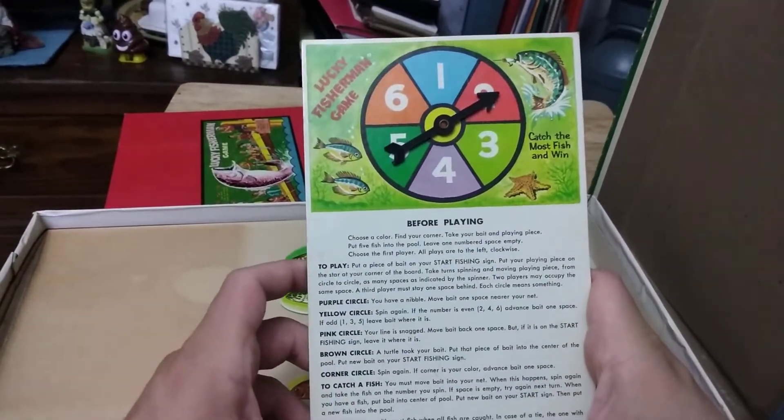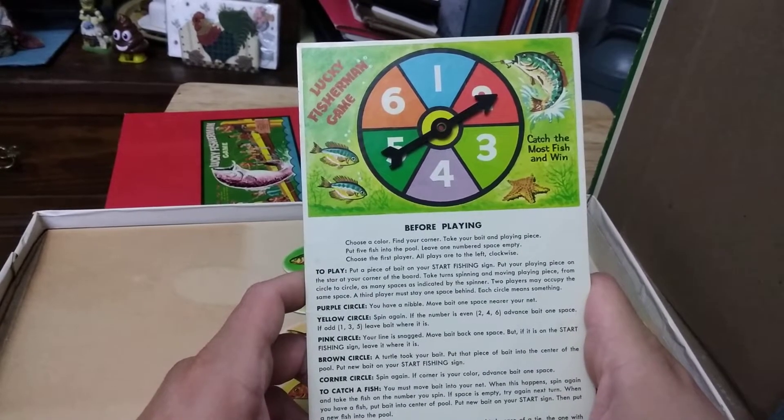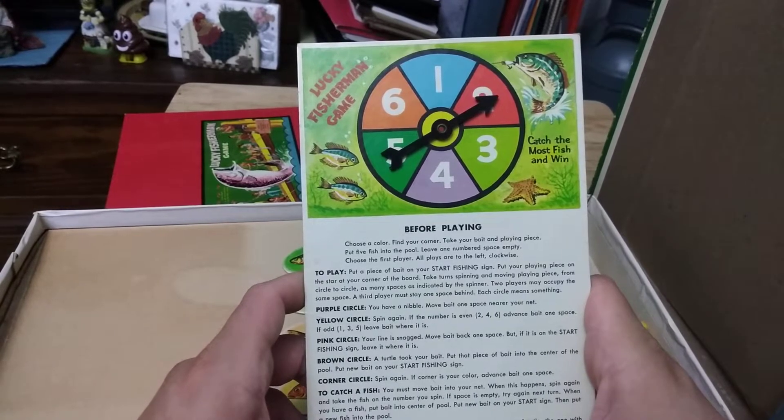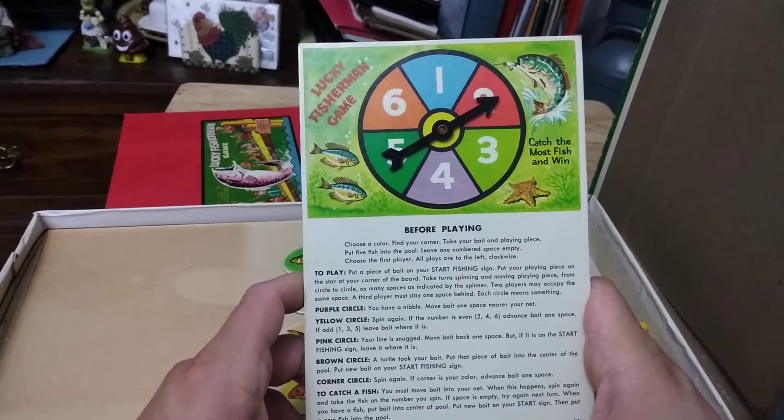Let's see how it works. Choose a color, find your corner, take your bait and the land piece. Put five fish into the pool, leave one numbered space empty. Choose the first player. All players to the left, clockwise. Put a piece of bait on your start fishing sign. Put your playing piece on the start at your corner of the board. Take turns spinning and moving your playing piece from circle to circle, as many spaces as indicated by the spinner.